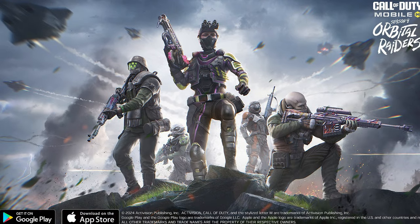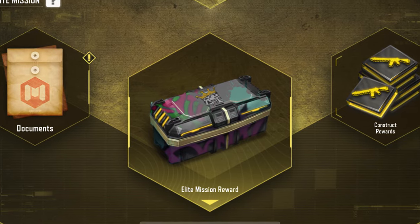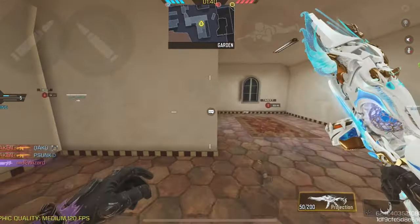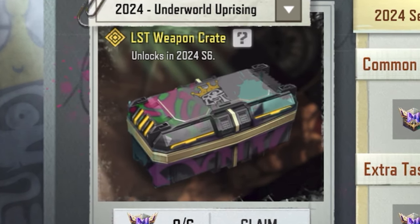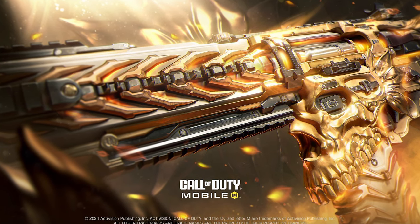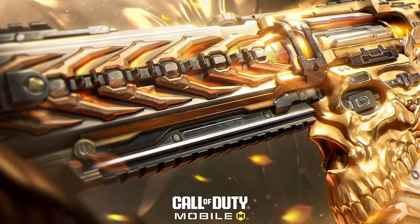Overall the battle pass is looking pretty solid this season. Now let's talk about some new updates on the LST weapon crate — the big question is what weapon is inside. In my last video we made a lot of educated guesses and concluded it was going to be an assault rifle. Recently we got a teaser of a Legendary LK24 blueprint that might just be the weapon inside this crate.